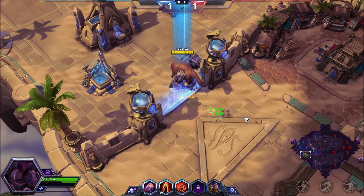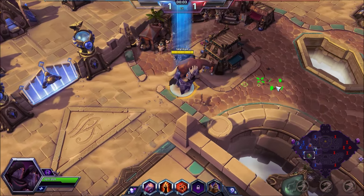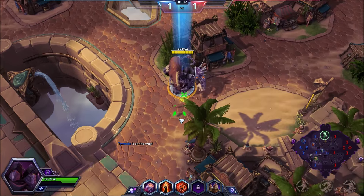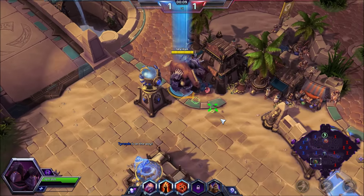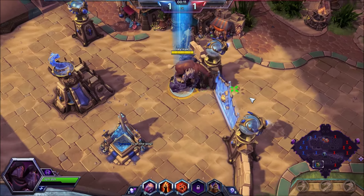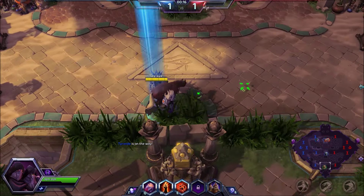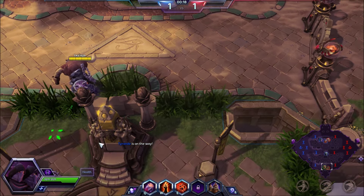I ask Annie what her first talent for Gall is — she's going for Shadow Flare with 50% extra effect on the Q. I kind of went for a similar approach as well.